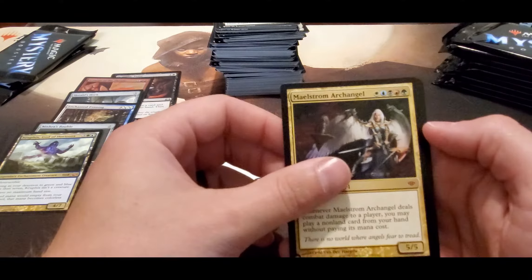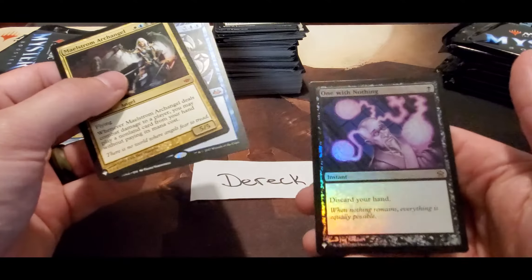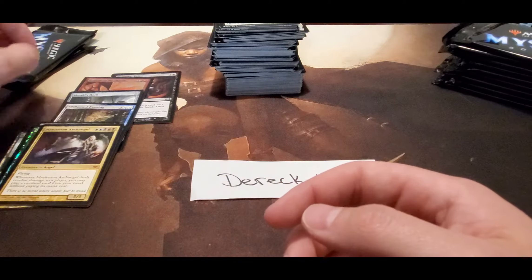Maelstrom Archangel, Temporal Mastery — fun card — and One with Nothing. Discard your hand. I'll just start setting them off over here.